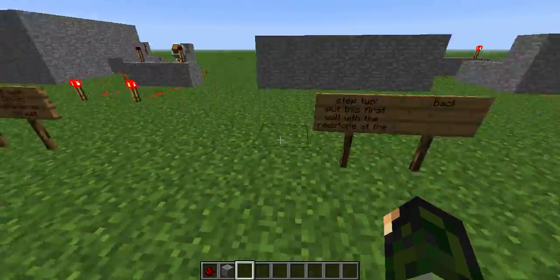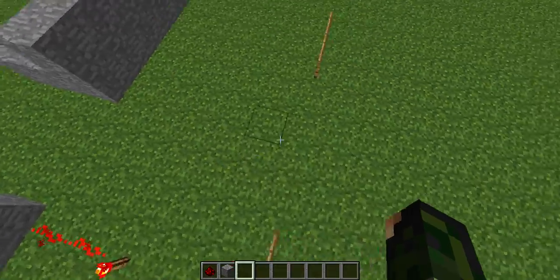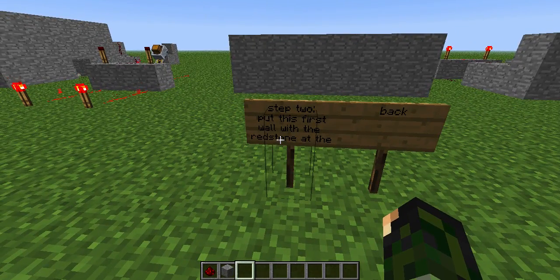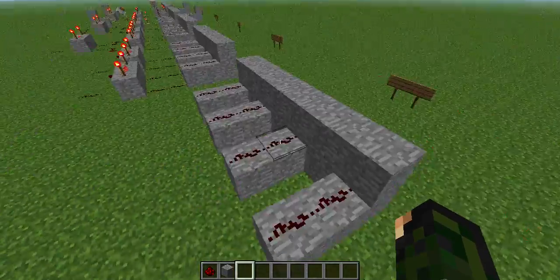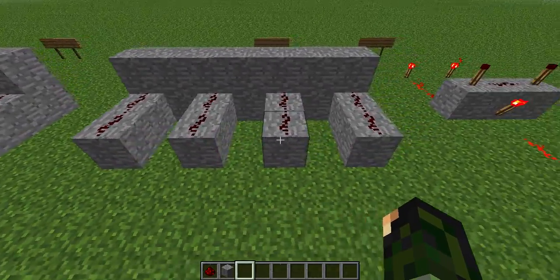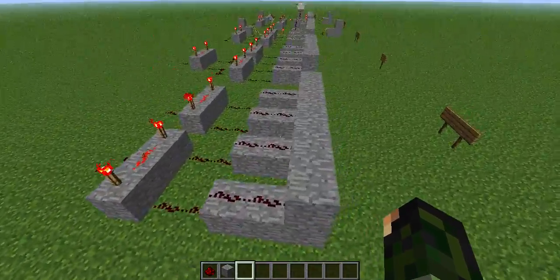And for the next step — that's basically the thing you need, that's the main invention. Step two is put this first wall with the redstone at the back, and put this wall right here with four redstone things coming out of it, like so.